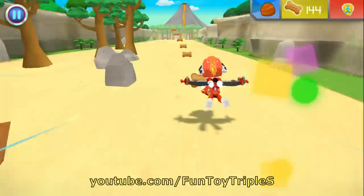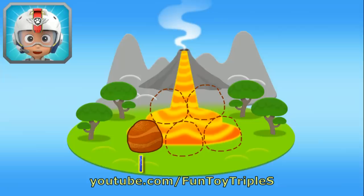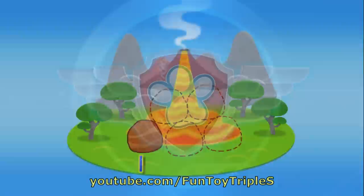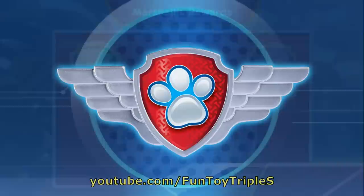Fantastic flying! Speed boost! Whoa! I'm getting dizzy! Great job! Way to go! You found one rock! There's only four rocks left to find! Keep flying to find them all so Rubble can block off that lava! Nice flying! You earned a new reward! You earned the 50 pup treats badge! You earned the 100 pup treats badge!